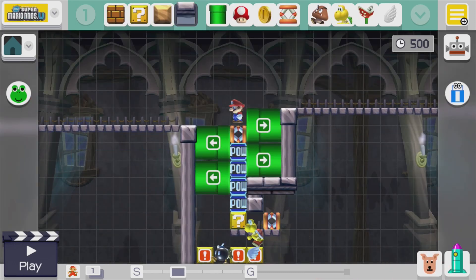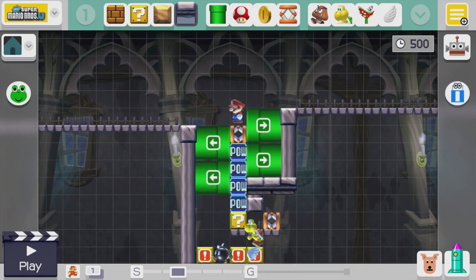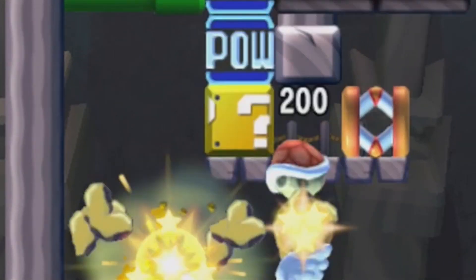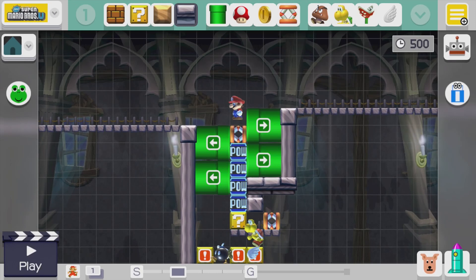Here is a variation that will work in all game styles, including 3D World. We still haven't seen if shellmets are going to be in 3D World, so this design takes advantage of a red koopa instead of a shelmet. When this contraption is loaded, the winged question mark block will destroy this bomb, which scares the red koopa into its shell, which then begins bouncing against this question mark block just like the previous design — that's really the only difference.